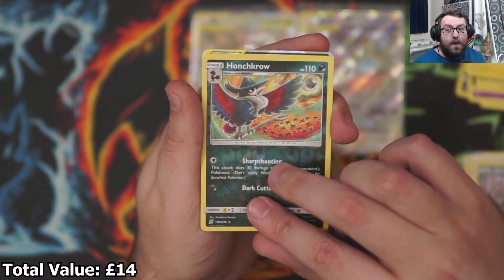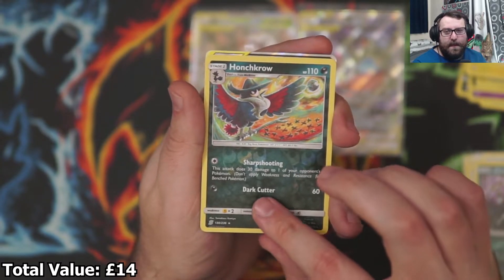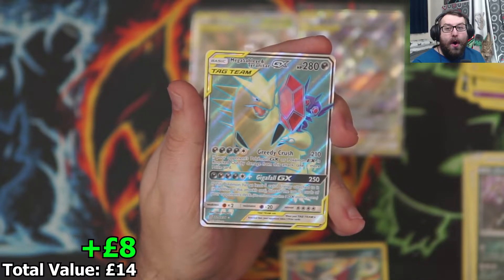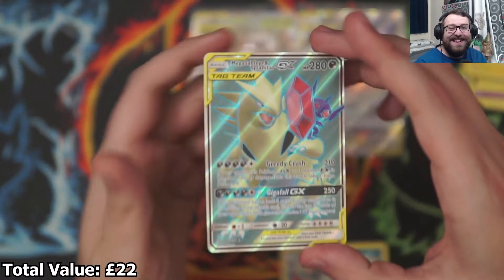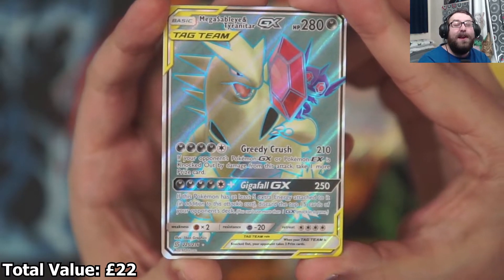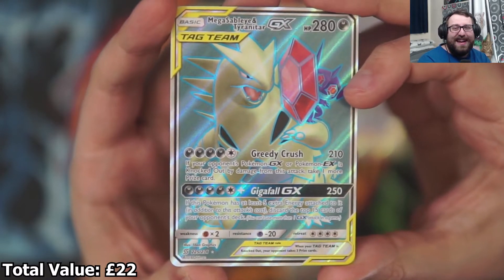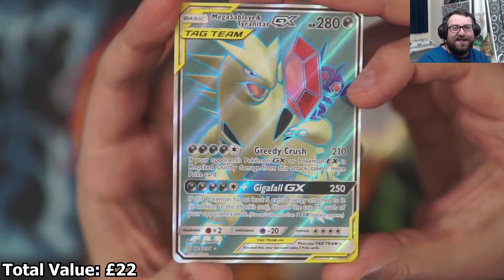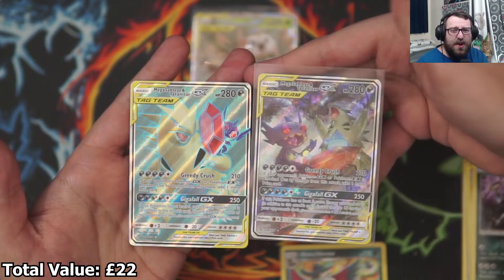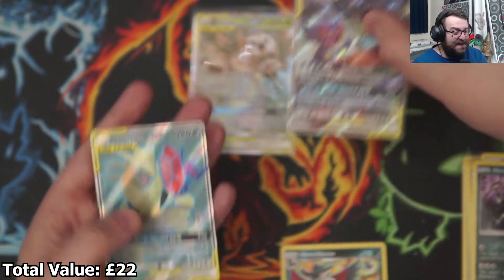It's another tag team! Not only did we pull the Mega Sableye and Tyranitar, we also pulled the Full Art Mega Sableye! I can't even speak. Look at the Mega Sableye — it looks so sick, just chilling on the Tyranitar. That Full Art version — I don't know what I like better. Honestly I think the non-Full Art version looks better, but they're very cool, both of them. I'm so happy that I got both.